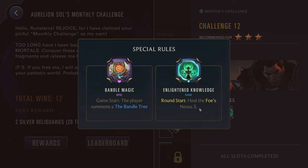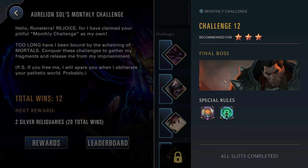The Enlightened Knowledge — just make sure you are rushing down the enemy and not doing a little poke damage here and there. And Bandle Magic, not really a big deal. If you want, you can maybe try to win with the Poro King, but really it's a pretty general challenge. Just play a solid champion and you should be fine.